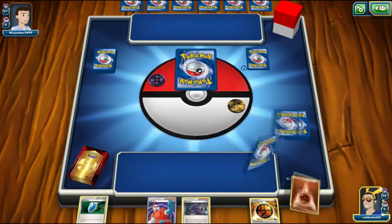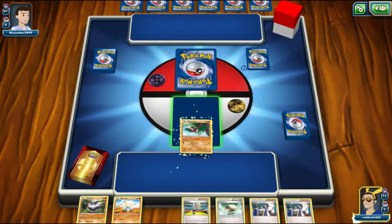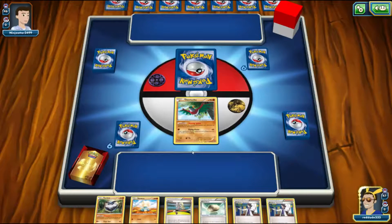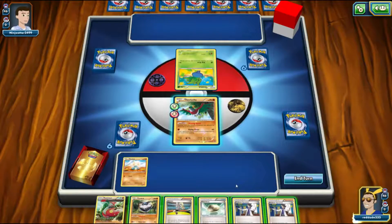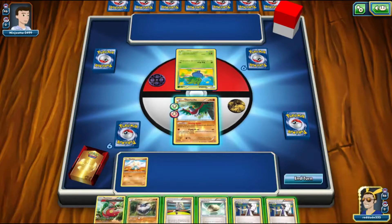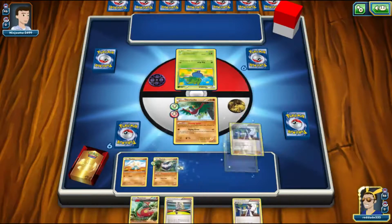Let's see what our opponent starts with. Mulliganing against them is bad, but this looks like a pretty good starting hand. We start with Hawlucha because of free retreat, and we're probably going to play down the Carbink and Metagross as well. Let's see what our opponent is starting with — they start with Oddish. Now we're going to put down the Meditite and the Carbink. The question is do we go for a Korrina or a Sycamore?